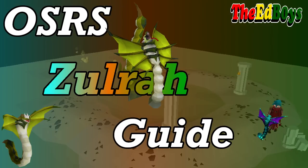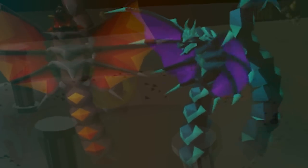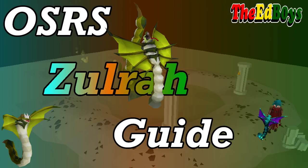Hey everybody, it's Dak here from the Ed Boys, and welcome to my Zulrah guide. Zulrah is the big ol' snake in the swamp. Most players fight Zulrah because you make a lot of money from it. In fact, it's often known as the money snake.